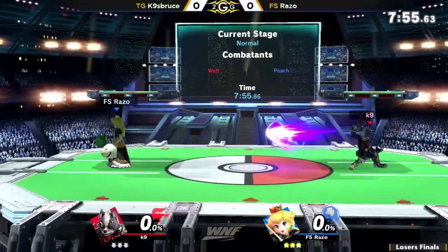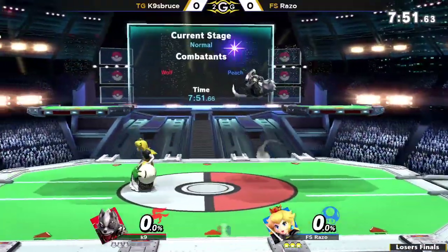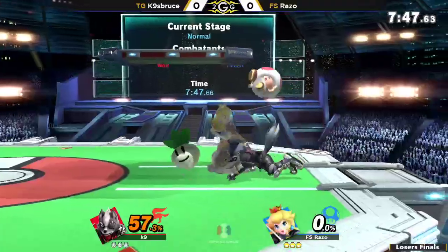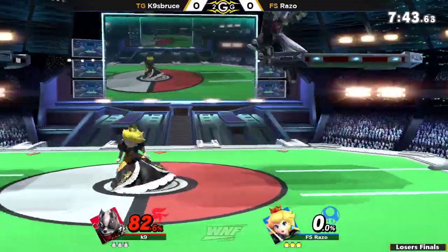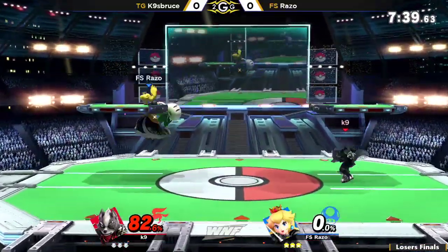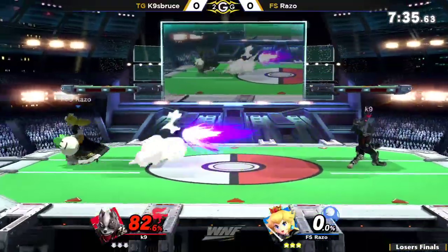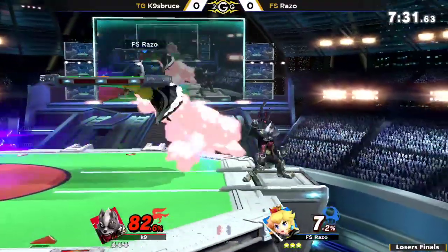Alright, so game one going on. Razo versus K9. Oh gosh, look at this damage. The Razo, the Peach Special — oh my god, still going. Oh no, he took 82. Don't you dare get hit by a down tilt. Both times I've seen Razo go for that combo, he's missed the strong hit of the back air on the last defensive hit of it.